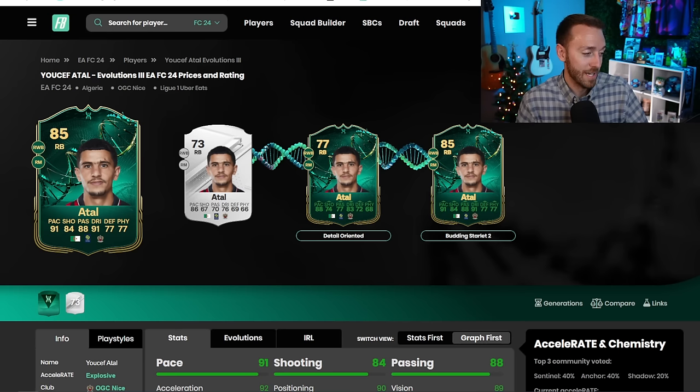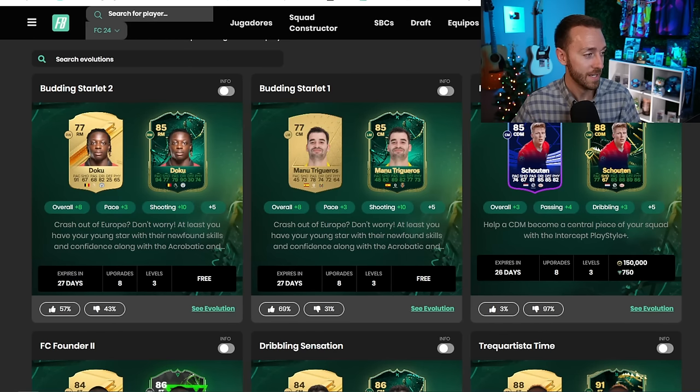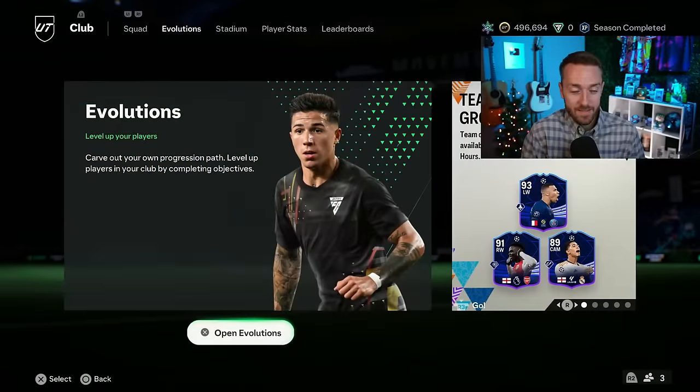You could do detail oriented into the budding starlet and get Tall with 91 pace, 88 passing, 91 dribbling - four-star five-star with those play styles. He hasn't got a promo card yet so this looks good. His silver card is almost extinct at 10,000 coins because of that. There's also a Burnley player whose card is extinct in the market right now because he also fits the budding starlet evo and looks insane.